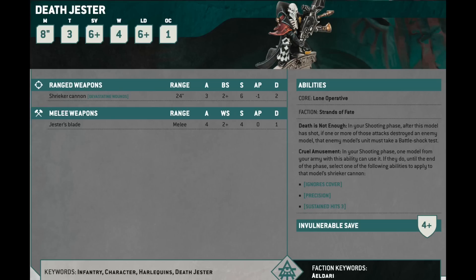He can shoot from inside the open-topped Harlequin transport also, but because he has Lone Operative, he doesn't really need the protection of the transport. Also, units can't use abilities when they're in transports in 10th edition — that would be yet another reason not to do it. There are people talking about running three of these things. I don't think the points make sense there relative to the other stuff you can get, but I think one verges on being an auto-include.